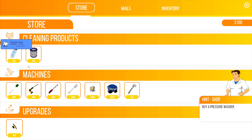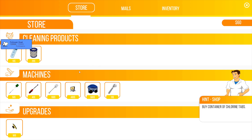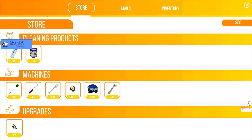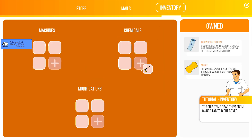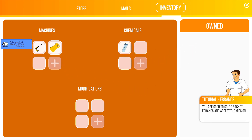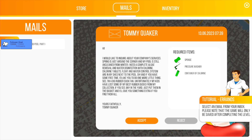Okay, buy a pressure washer — how much? I have a hundred bucks. That's a screwdriver, that's not what I'm after. That's a pressure washer, cool. Buy some chlorine. Equip your tools in your inventory. And I have a sponge. Now I can go and accept it — if you're not equipped, the item glows green. That makes sense.